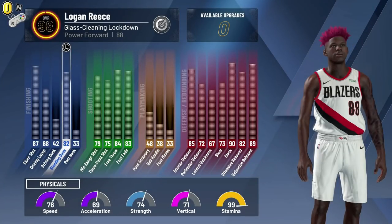Here is my breakdown on the attributes. We have a glass cleaning lockdown with sharpshooting takeover. We are at 98 overall. It looks like the balanced physical pie chart, if I'm not mistaken — 76 speed. This was literally my original MyPlayer build. Those physicals look really low across the board. We have an 82 standing dunk, only a 42 driving dunk, a 68 layup, and an 87 close shot. A 79 midrange, a 75 three-point shot, an 84 free throw, an 83 post fade. Almost no ball handling playmaking attributes at all — 48 pass accuracy, 38 ball handling, and 33 post moves.